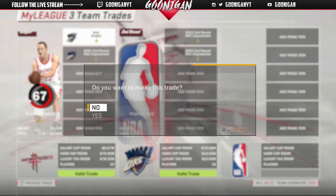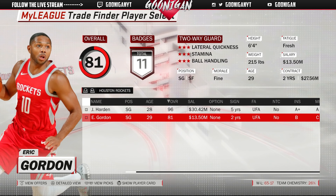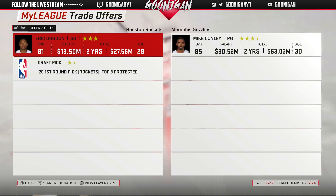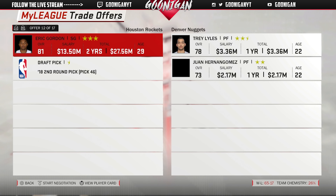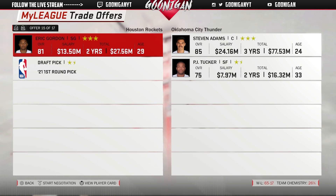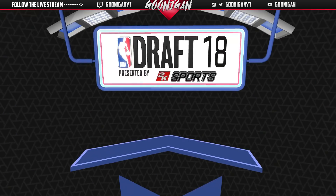Dallas Mavericks are willing to give us a 2020 first round unprotected and a 2021 unprotected for Eric Gordon straight up — sounds like a deal. Now we should have the money to sign Capella and LeBron James. Chris Paul still has zero offers, and we should have around 30 million to offer him.